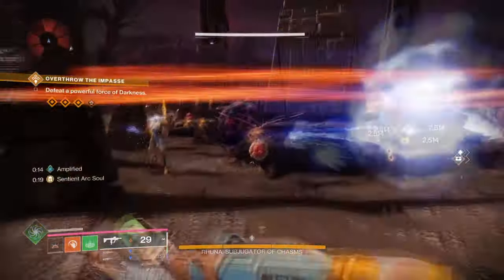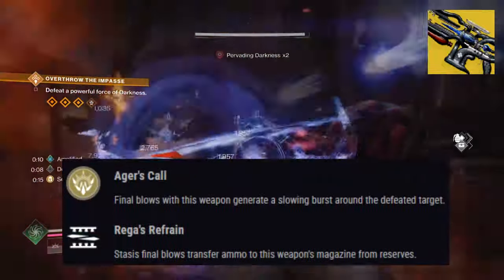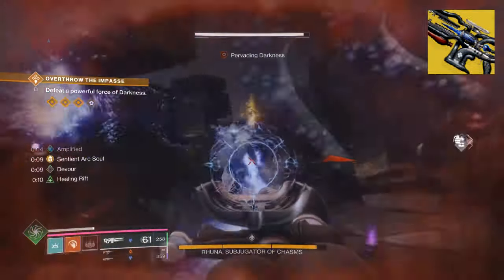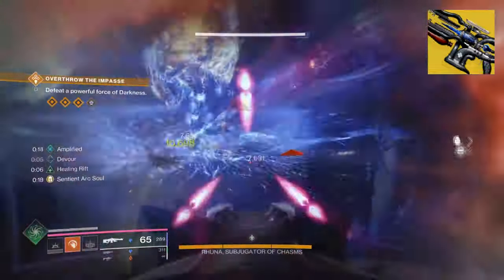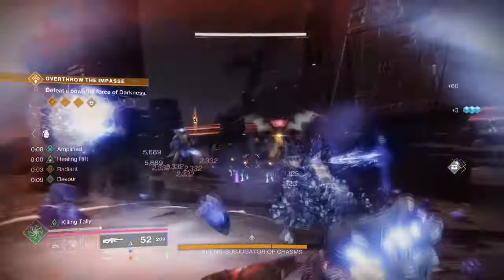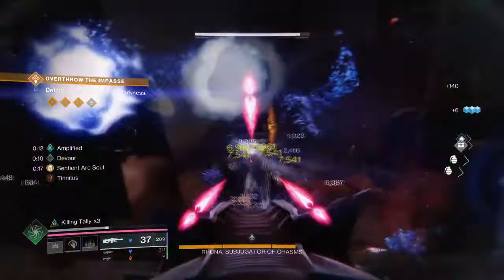We then combine this with Agra Scepter for its special trait, Agra's Cool, which states: a final blow with this weapon generates a slowing burst effect around the defeated target. This key perk is what's going to allow our Devour effect on our build to drastically increase the cooldown we get for our grenades, while also allowing us to debuff targets and get a damage buff all in one. You can swap the primary exotic out though, as the build isn't solely dependent on this one exotic.